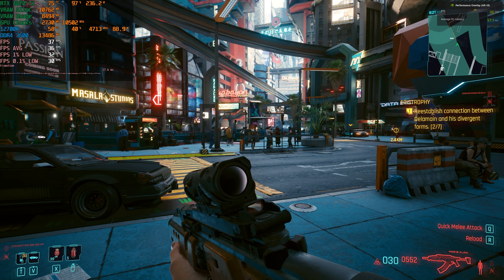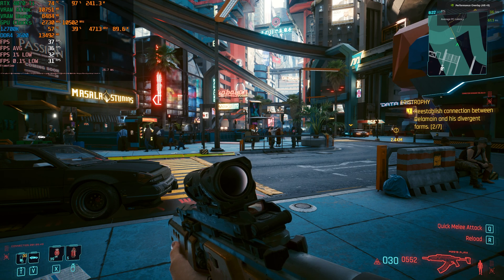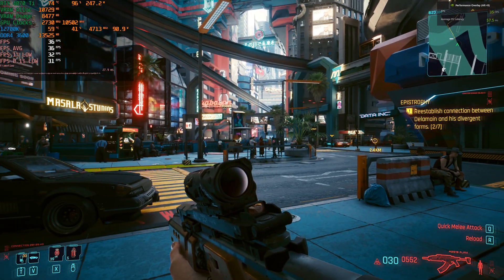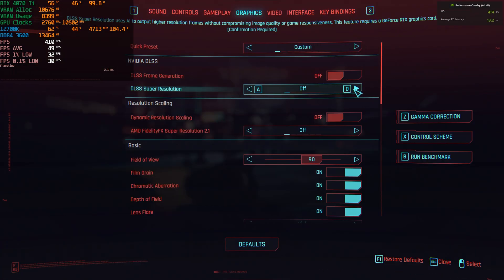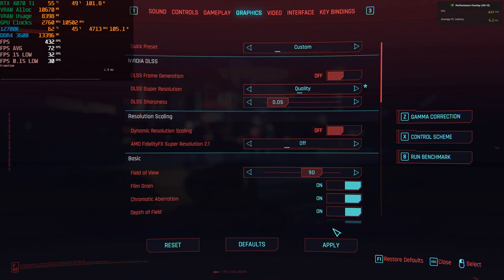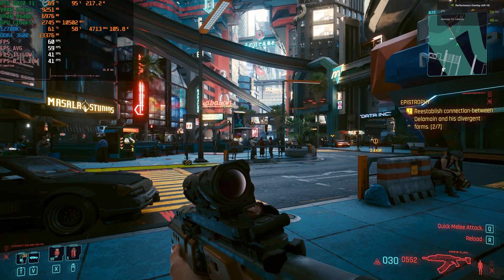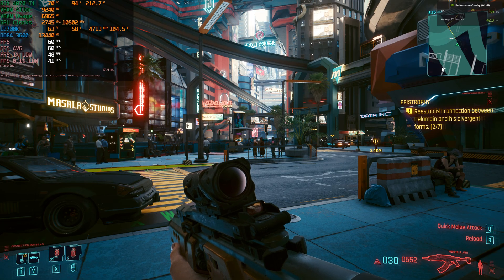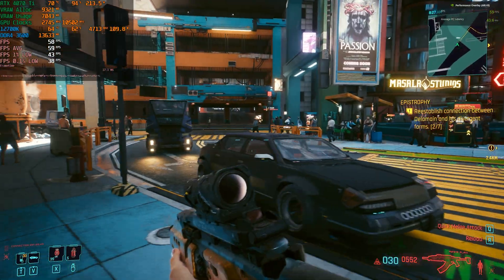I wanted to show that system latency actually does go down. PC latency is basically the time it takes for your mouse click to register on screen. We're sitting at around 60 milliseconds. Now I'm enabling DLSS super resolution — no frame generation — set to quality. We should get around 60 FPS. After resetting numbers, you can see our average PC latency reduced from around 55 to 60 milliseconds down to 42 milliseconds.